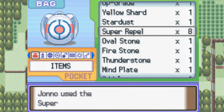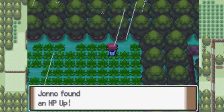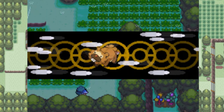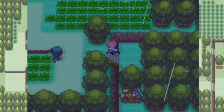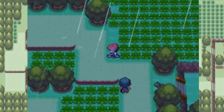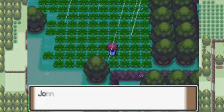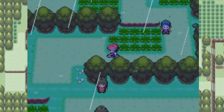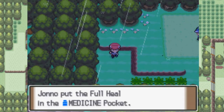I think there's a couple of items around here that we might want to get. Let's quickly put this Repel on. Just up here is an HP Up, which raises the base HP EV of your Pokemon. And I believe around here somewhere is an Ultra Ball. There it is. Also, there's an item over here — a Full Heal, which is like the old Antidote situation.